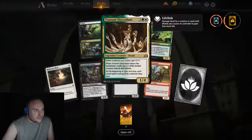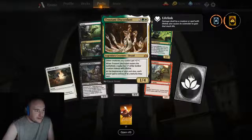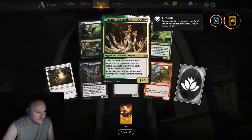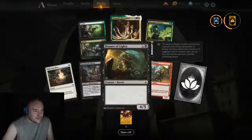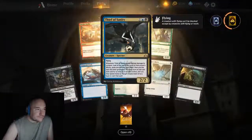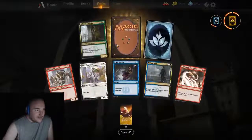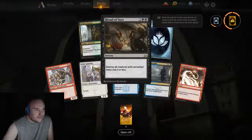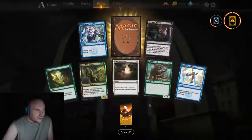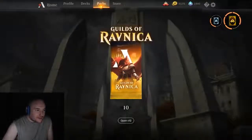Trostani Discordant — at the beginning of your end step each player gains control of all creatures they own. I guess that's a counter to some things but I don't see that being played anywhere. Disinformation Campaign — I will take it, I do have that Esper control deck going. Ritual of Soot — that fills out my playset, that's nice. One of the problems I have with the Esper control deck is that I tend to have more creature removal in my hand than the opponent has creatures. Another Swift Blade Vindicator — rip.